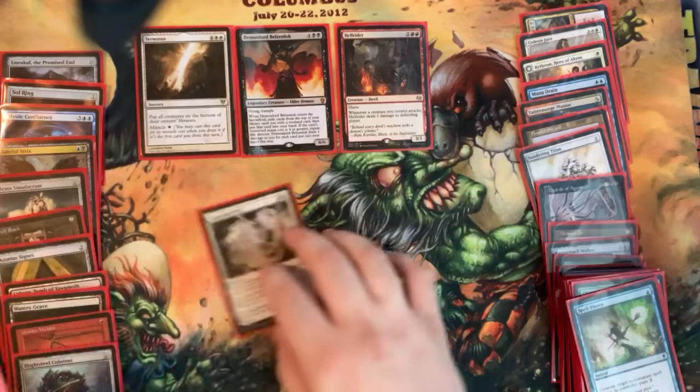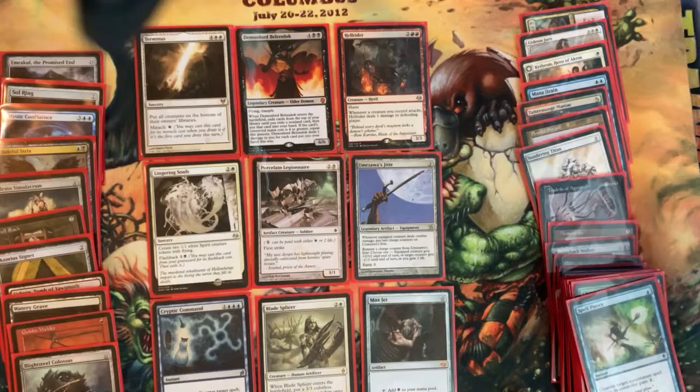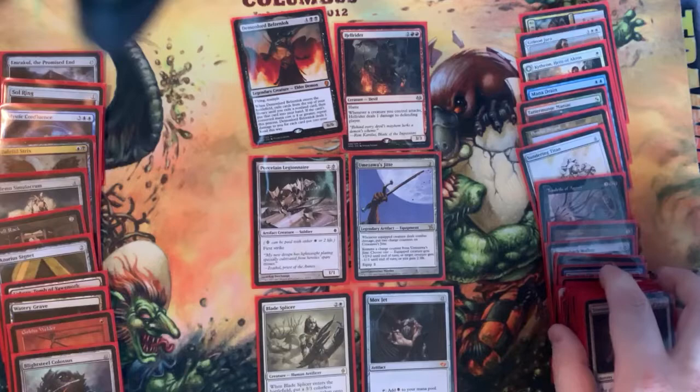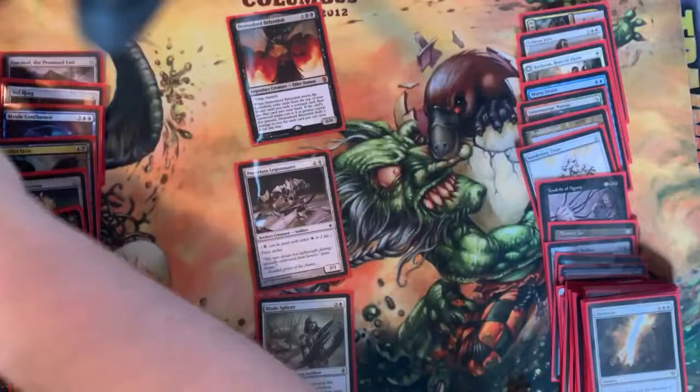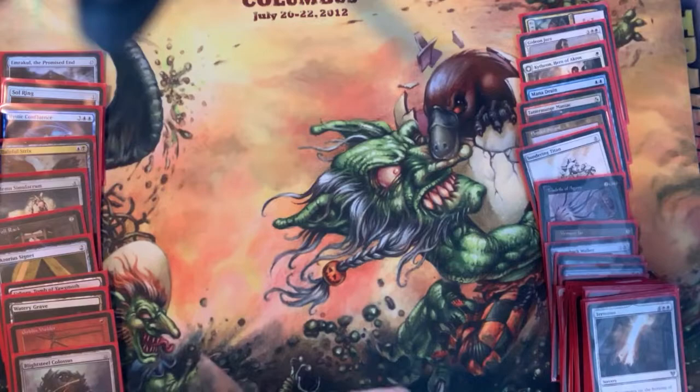Pack sixteen, third to last: Terminus, Demon Lord, Hell Rider, Lingering Souls, Porcelain Legionnaire, Jitte, Cryptic Command, Blade Splicer, and Mox Jet. Urza wants the bottom but I think this is too good to let go. Terminus is pretty good, and Cryptic Command gets better knowing what we're playing. Urza goes Terminus, Lingering Souls, and Cryptic Command. We are definitely going Mox Jet — it's on color. Pack seventeen, second to last, we pick first: Liliana, Steam Vents, Dimir Signet, Arcane Denial, Old Jace, Treetop Village, Wild Mongrel, Grim, and Chandra. We want Liliana badly, so we take the top row — Liliana is playable and the Dimir Signet works with Goblin Welder.